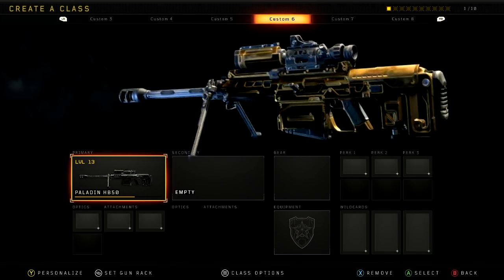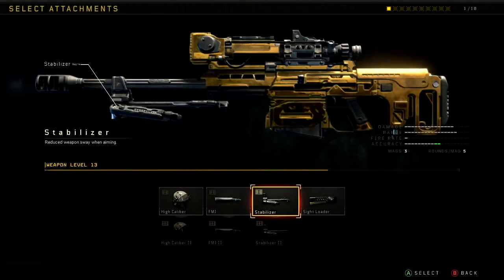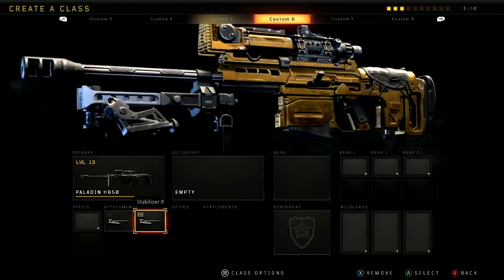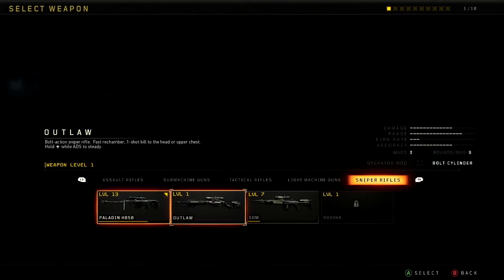Moving on to the sniper rifles — this is the last category I have gold in. I don't have all sniper rifles gold yet, that's what I'm working on now. The Paladin was really fun to use — as you guys know it's the best sniper rifle in the game, one-shot to the chest, shoulders, and head. With a double stabilizer on it the front barrel just looks real nasty and tricked out compared to the regular version.